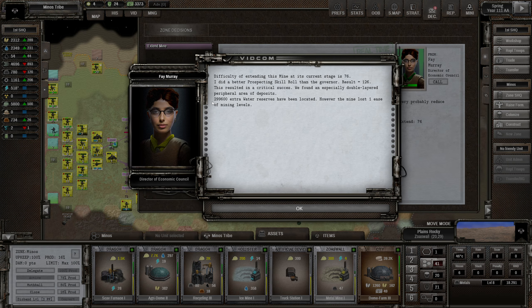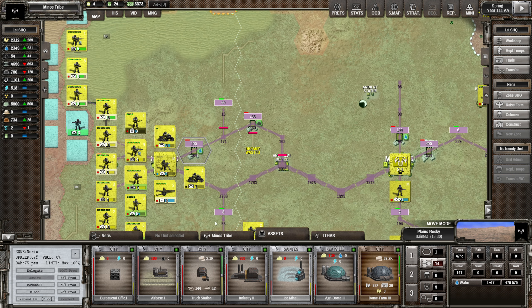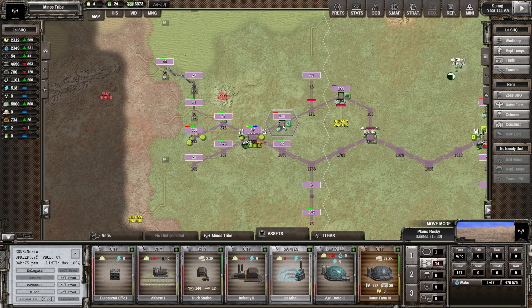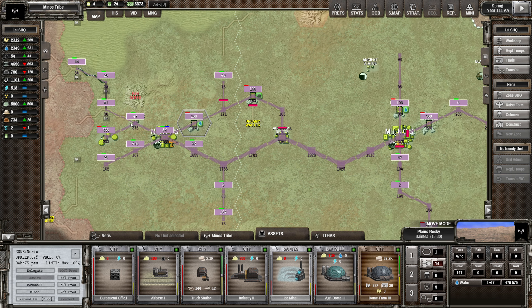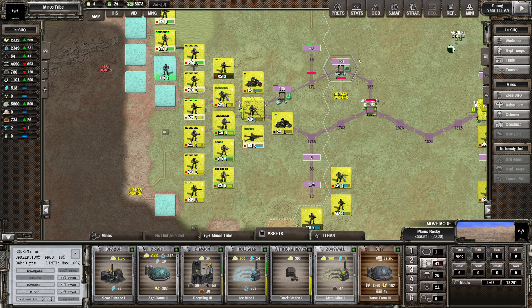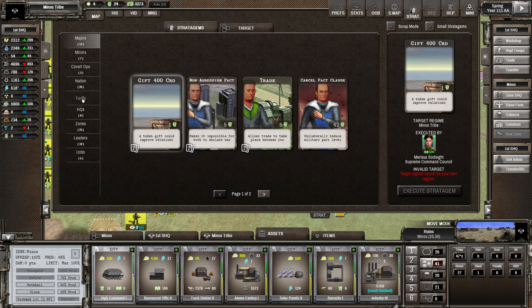Critical success! We got 299,000 water - our water worries are basically over. This water will last us till the end of the game. Although compared to this other one at 62,000, yeah - but this water will last. I would have rather had the metal to be honest. We've got another card but I need to play it in Minos - I think I made the mistake of playing it in the wrong place. That's okay though.